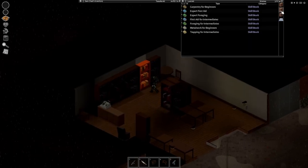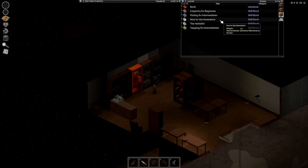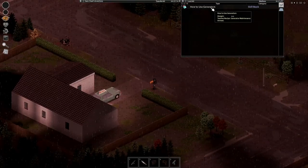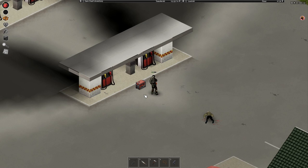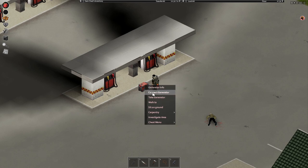Generators also run on gas, so make sure you have some backup gas before the electricity shuts down. If the power goes out, place the generator close enough to the pumps, add fuel into the generator, then connect it and start it. That will enable you to get gas from the pumps again. Be careful though — generators are quite loud, so make sure you clear out the zombies near you first.